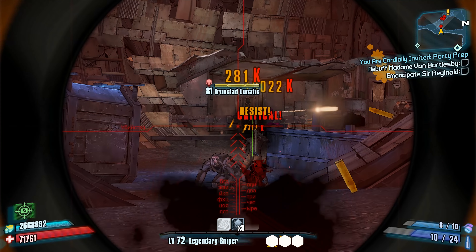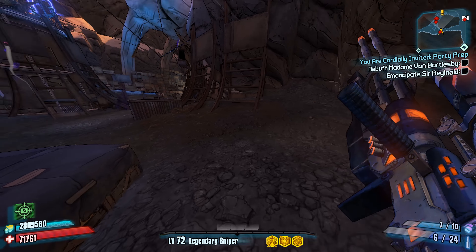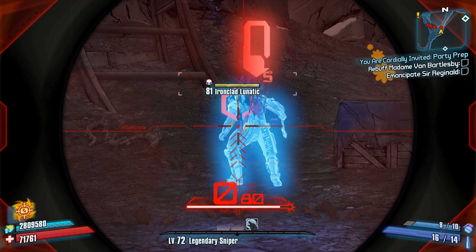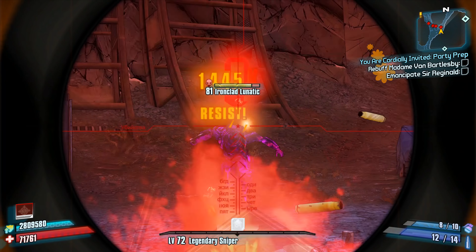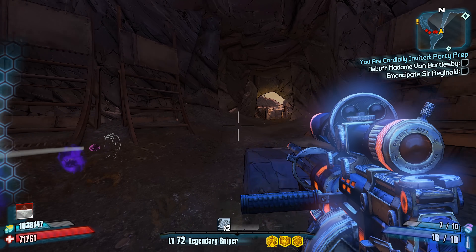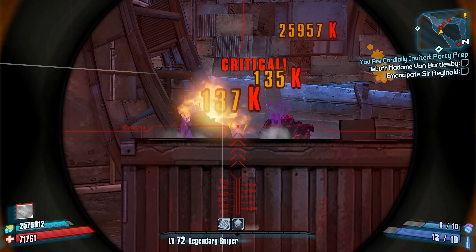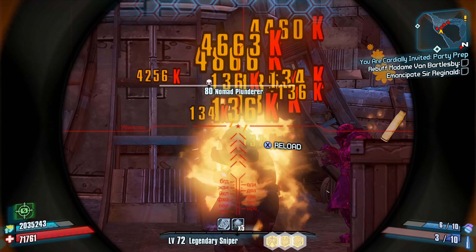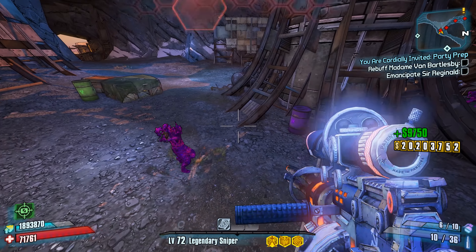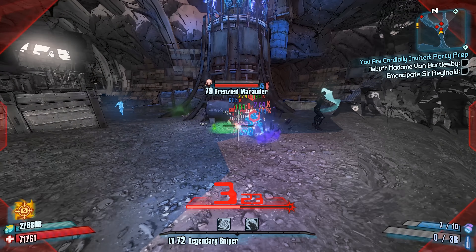Even among other Vladof Sniper Rifles, the Patriot is a bit of an outlier in that it also lacks a large magazine. Where guns like the Lyuda or even the Droog may have a magazine size exceeding 20, the Patriot clocks in with a magazine size around 10. It's really the combination of all three of these attributes that make the Patriot such a strange choice. You can improve the magazine size and projectile speed somewhat, but I wouldn't use this gun beyond medium range. It drops from Master Gee in the Captain Scarlet DLC, but I'd just rather farm Gettle for a Lyuda.